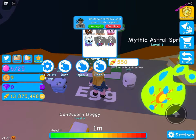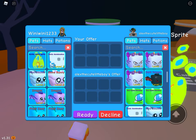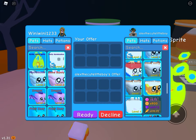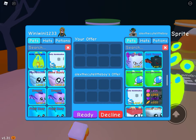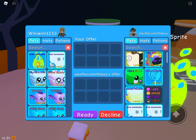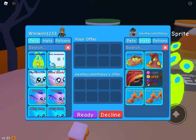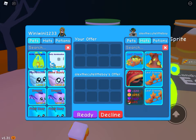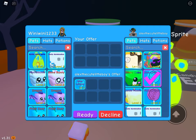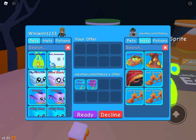Somebody's trying to get the unique pet — whoa, these pets are super cool! The one-eyed monster is so cool. Oh my god, look at his pets — the leaf glasses, the leaf ninja, the leaf wizard, leaf everything! How did he get those?